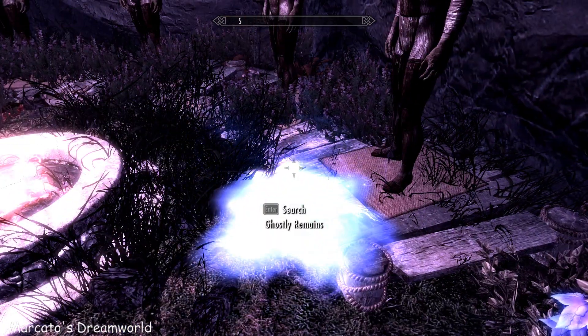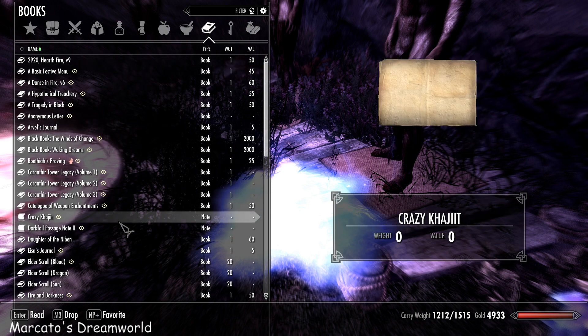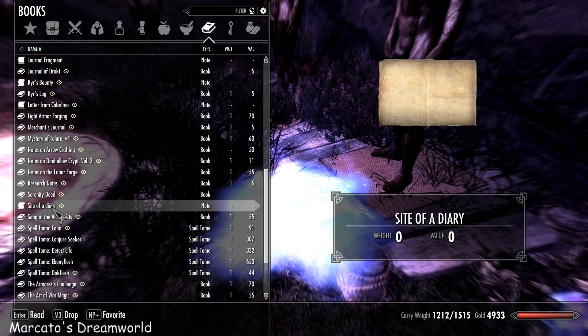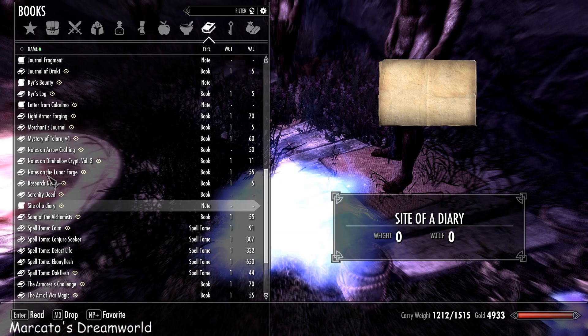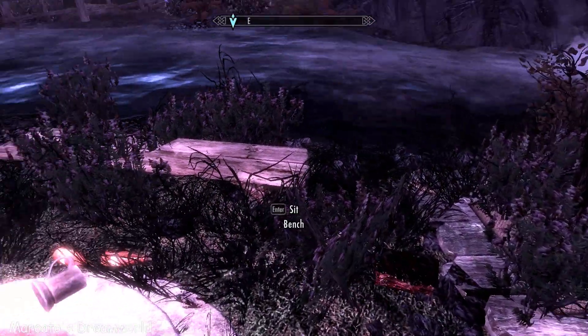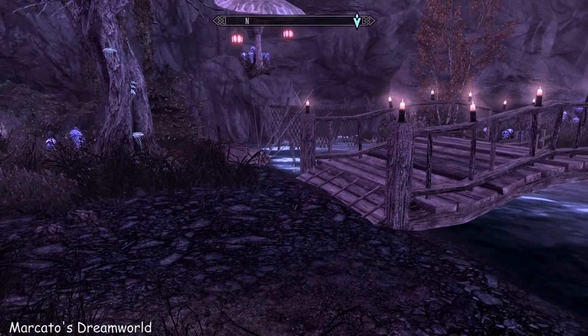He had a few things on him — one of them was a little note. Do you know, it doesn't matter which Febrith I'm on, which game I'm in — there it is, a diary. So yeah, he got trapped in his dream, Vermina took his soul, and if you read this you freed his soul. So that is cool — a little bit of a story with it. And there are some random mannequins out here, and things went flying a bit during the fight.